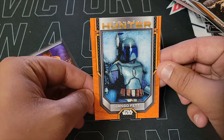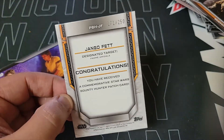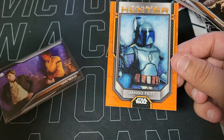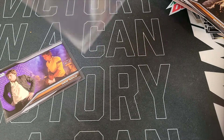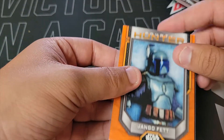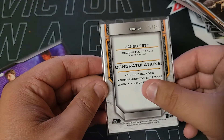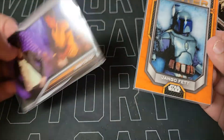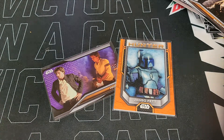Oh, now this was some fire right here! This was fire! Jango Fett out of 250 — I've seen some videos but I definitely did not see them be numbered, so I think the orange outline just shows that it's a good hit. It's a bounty hunter patch card — nice, I like it a lot! Again guys, thank you for stopping by, I appreciate it. Let me know if you want to see more openings for stuff like this — random cards. Catch you guys on the next one!